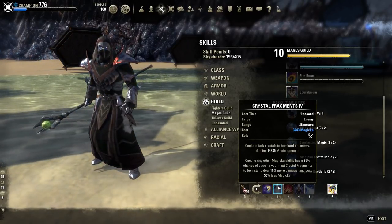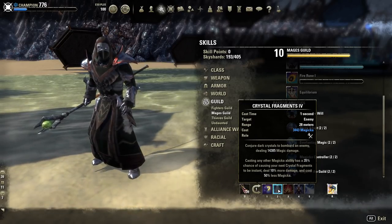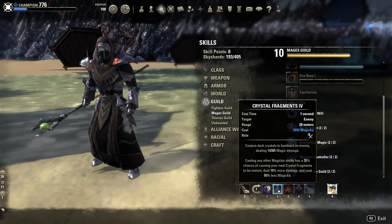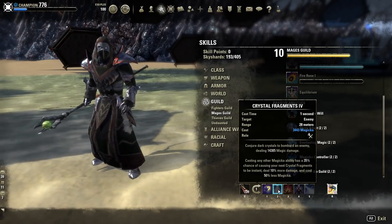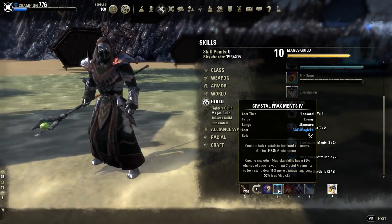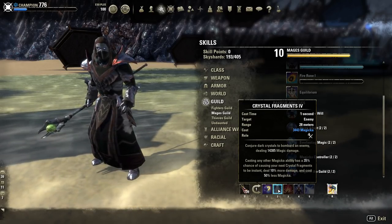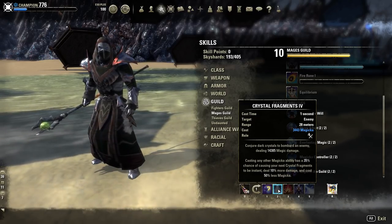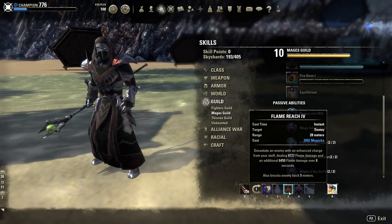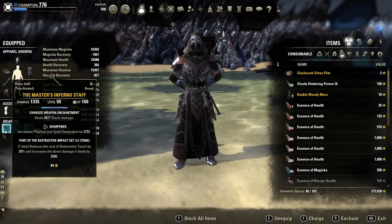Next we are running Crystal Fragments — a pretty standard skill for a Magicka Sorcerer. Just take note to cast this skill only when the instant cast proc is up, so that it will do more damage and cost less, but most importantly you won't get interrupted because it will be instant. Flame Reach will be our crowd control and our main spammable — yes, it can be spammed with the Master Inferno Staff.